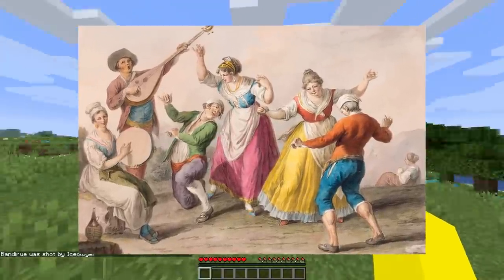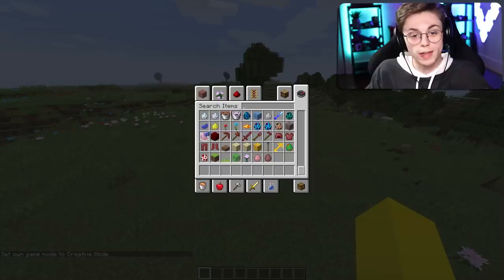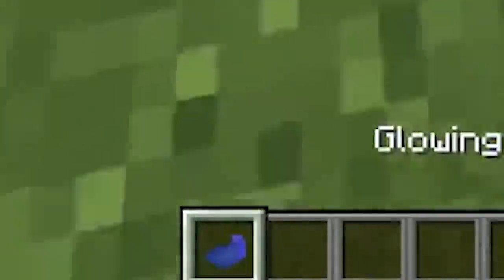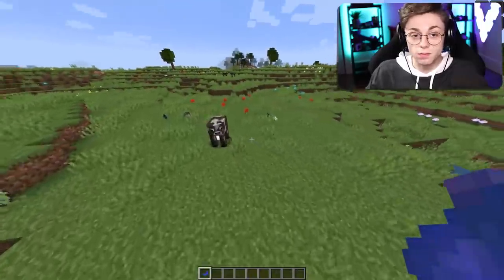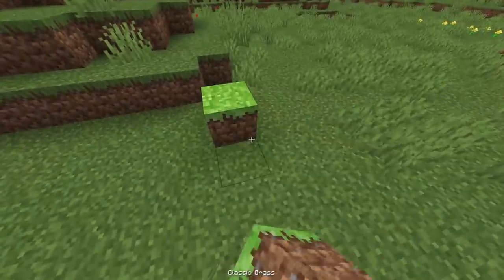We actually do have a dropped item for the glowing squid — the glowing ink sack. I just ate it, I didn't know you could eat it. This is not confirmed to be in the game, it's just something that they added. It could be, but we just don't know because they didn't tell us anything.